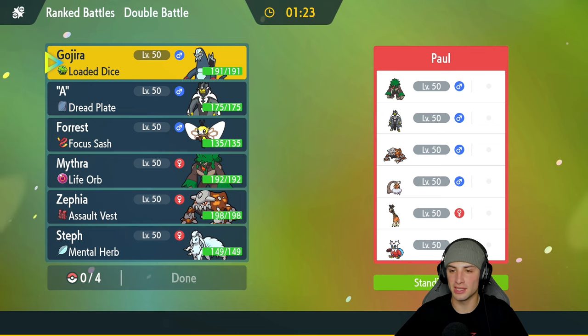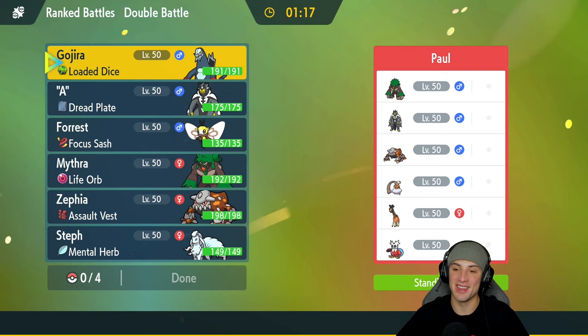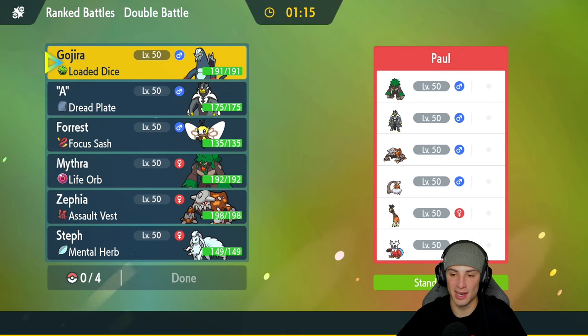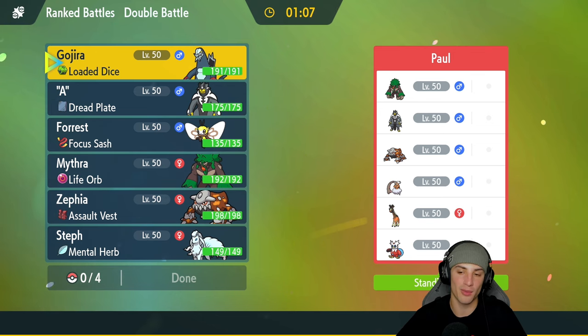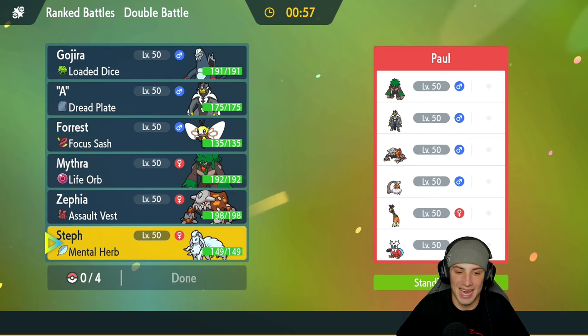First match on its way and we're going up against a very strong team — they got Heatran, Landorus in its Incarnate form, Frigibax, Iron Bundle, Rillaboom, and Earthshine. We got to watch out for that Landorus — it does crazy damage with Sheer Force. But we have two ice-type Pokemon and they have no weather control, so we might just want to set up Aurora Veil.